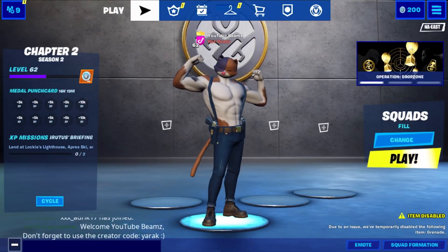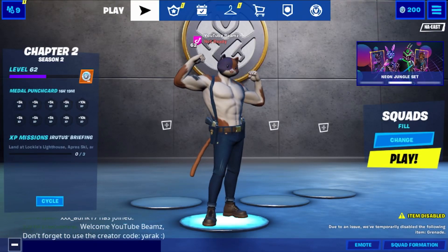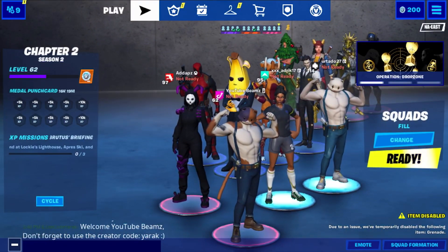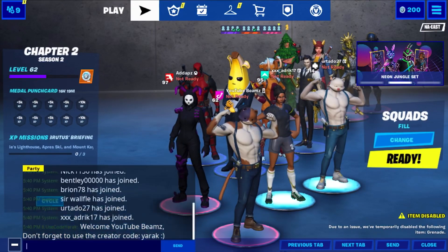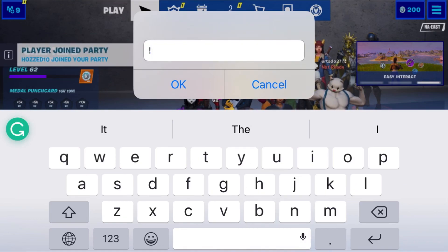First off, what you want to do is add a bot. If y'all don't have any bots added, I'm gonna put one bot in the description. Once you get in the party, you're probably gonna see a bunch of people. Go to the left bottom corner where you see the chat, and then put the exclamation mark.